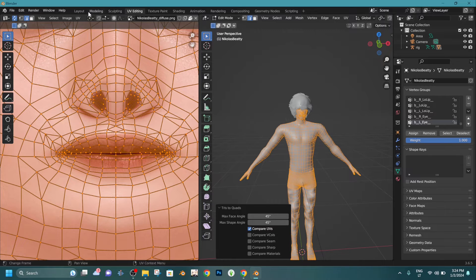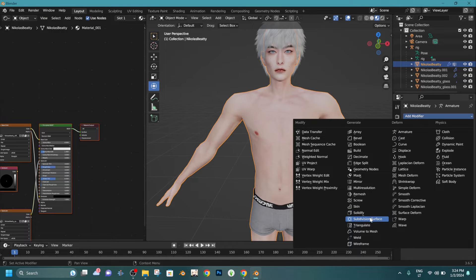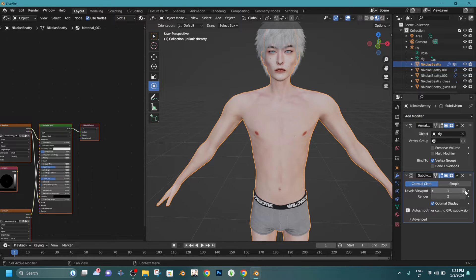After finishing, go to Layout, then press Modifiers, find Subdivision Surface, and change Levels Viewport and Apply. If you have a stronger PC, you can change Levels Viewport more, but two is enough. And then we are starting to sculpt.